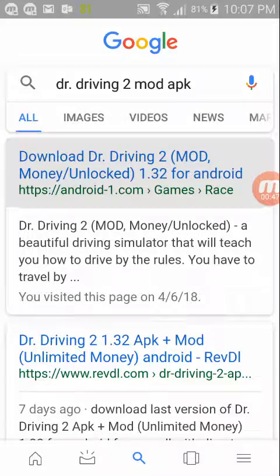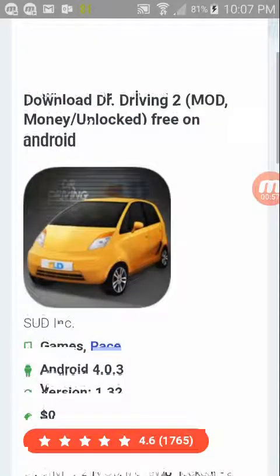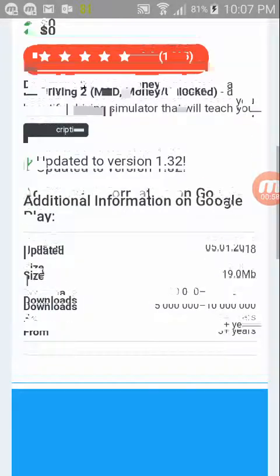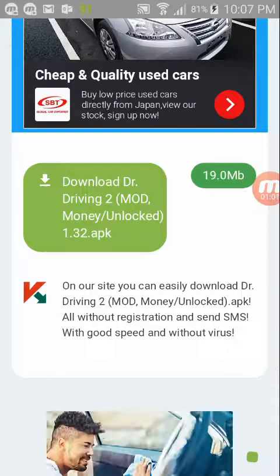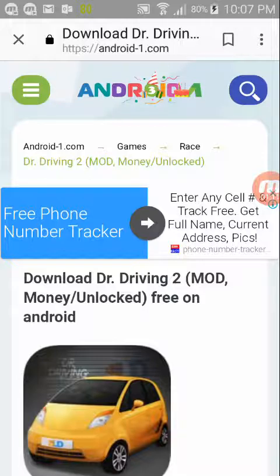I'm going to click that first. After we see Dr. Driving 2, if you want you can press this green button that's at the angle, but I really want to hack Dr. Driving 1 so I'm going to come back out.